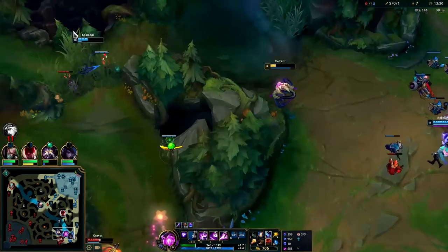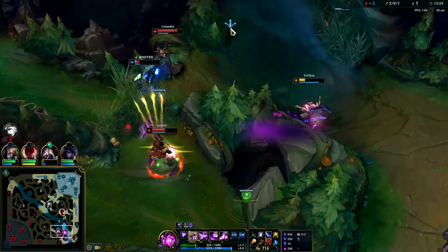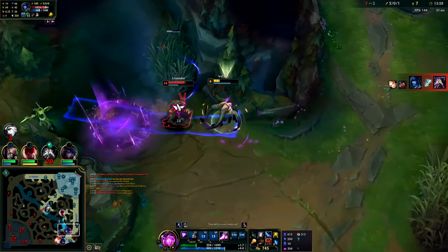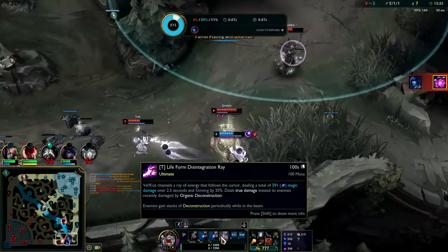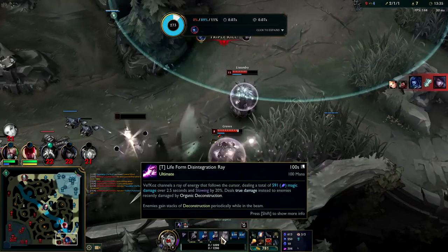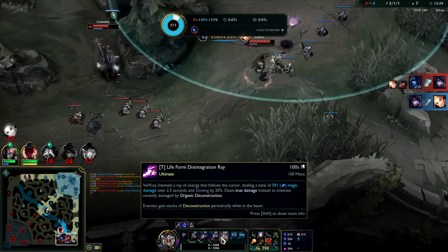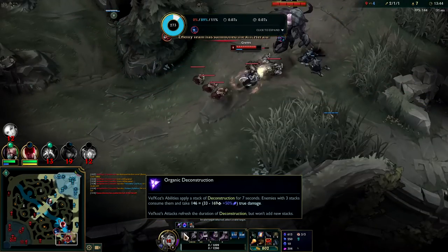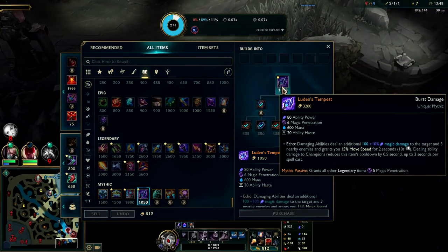Nearly got Graves. I threw a Q over the wall — this isn't safe at all. I was playing so far up with low HP. I knew if I could land one Q I could pop that into an R. Your R applies multiple stacks of your passive, so pretty much one Q-R can apply your passive. Got a little bit greedy. We can nearly afford our full Luden's Tempest on Vel'Koz.